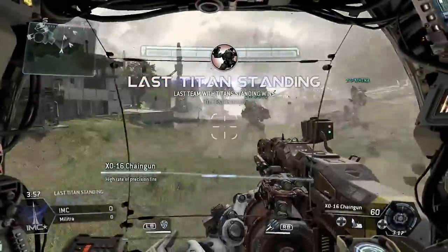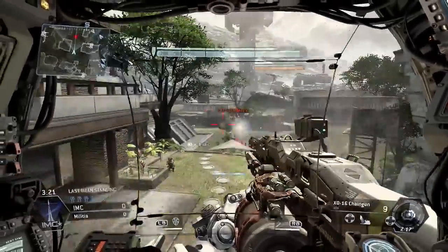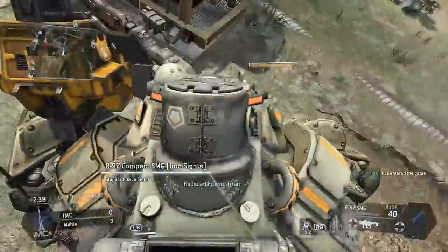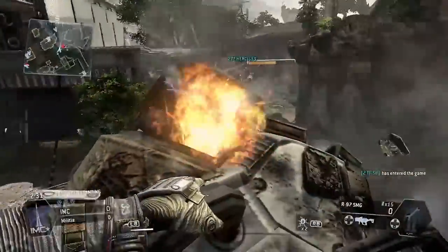Last up, it's Last Titan Standing. As the name suggests, this game mode pits Titan against Titan in a battle to the death. You spawn in a Titan, but be careful — unlike the other game modes, in this one you only have one life. Now if your Titan goes down, you're not out of the game immediately; you still have your pilot. But if your pilot gets killed, that's it — you're out of the round.